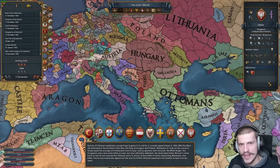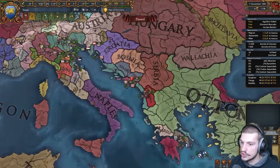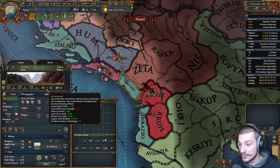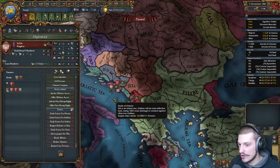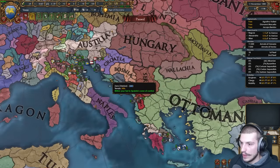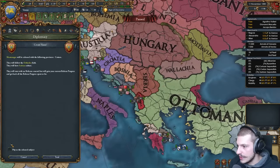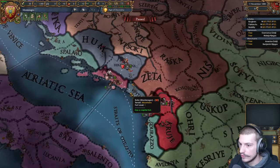So let's jump in as Venice and then as Montenegro. Here we are as Venice — our first mistake of the campaign — I am in Katara with seven dev, Zeta has five dev. Breaking free from Serbia would have been ultra easy. Whatever. Let's right-click on ourselves, go down there. Play as a release subject. Boom, here we are.